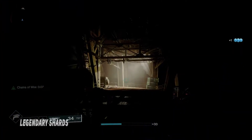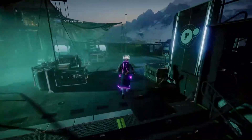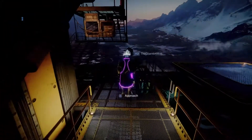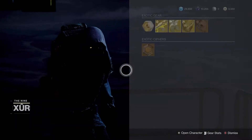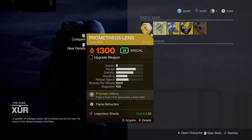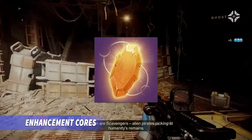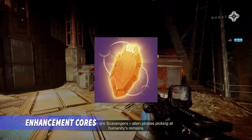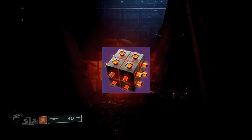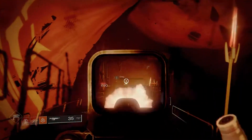Legendary Shards are your second most important currency. You need them to masterwork weapons and armor, and you receive them mostly by dismantling legendary gear or weapons you don't need. You also need them to visit Xur every Friday and pick up any exotic you might be missing from his inventory, and his faded engram which will give you a guaranteed exotic you don't have yet. Next up, Enhancement Cores. Enhancement Cores are required alongside legendary shards to masterwork weapons and armor, and also to purchase upgrade modules which allows you to infuse your favorite gear to a higher power by consuming a higher power piece of gear.